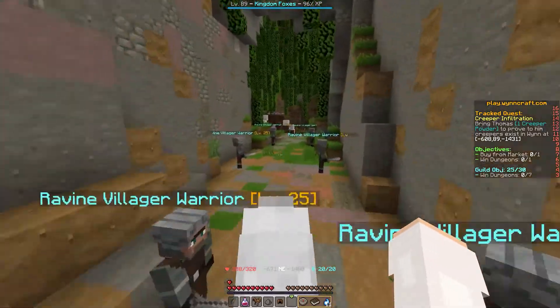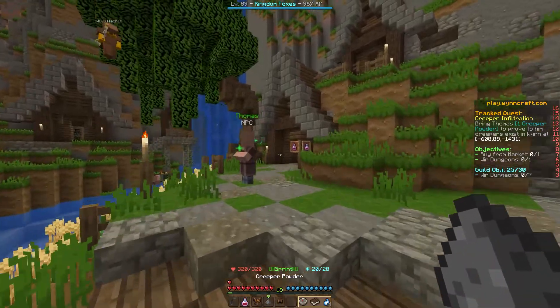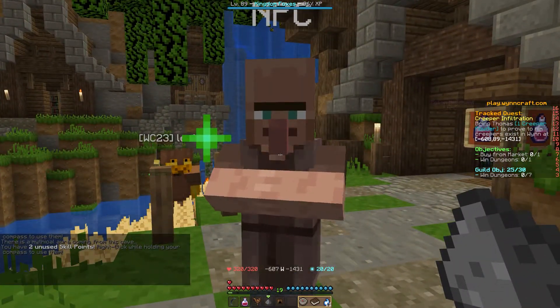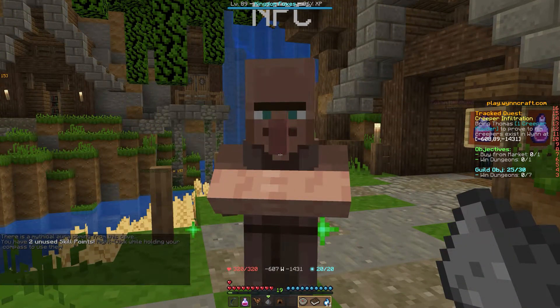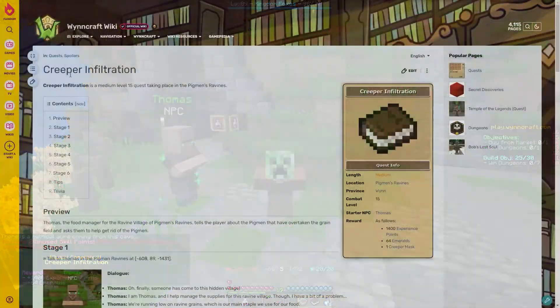Now we head all the way back to Thomas. We're back in the ravine village, talk to Thomas, show him the powder as proof. He finds it very interesting, and just like that we've beaten the mission!